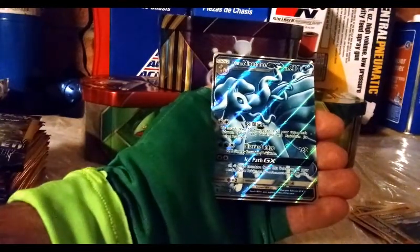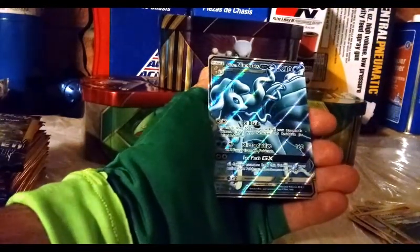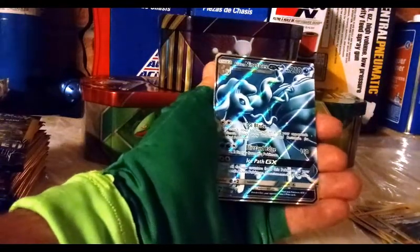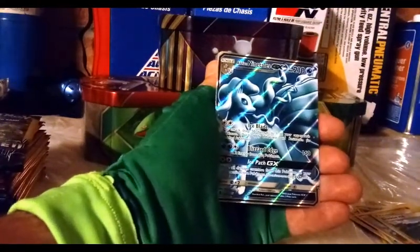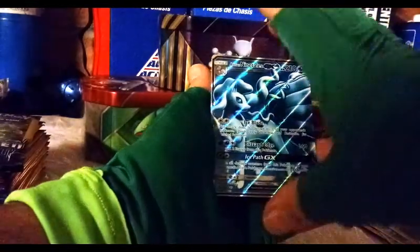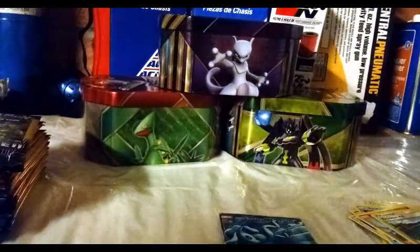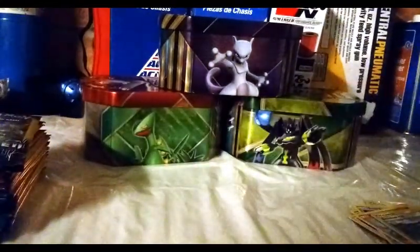Snorunt, Pangoro reverse trainer — Brooklyn Hill, always cool to get a holo trainer. And an Alolan Ninetales GX! What you know about that? That's what I'm talking about — that's probably one of the best cards I could pull from this set right now. I'm definitely going to sleeve this up carefully.